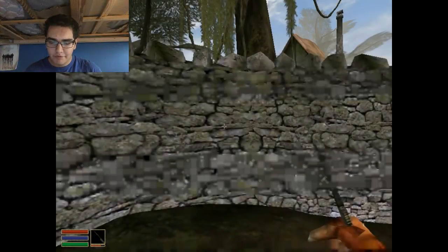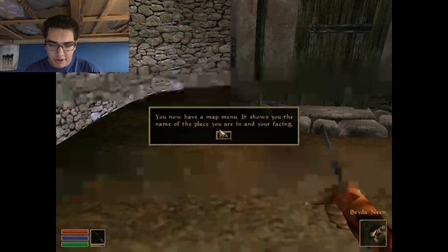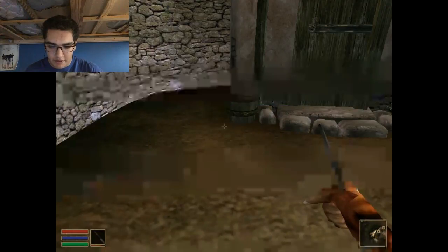That is if it continues to load. There we go. Ooh, this is glitchy. You now have a map menu. It shows you the name of the places you are in and you're facing. Yay.